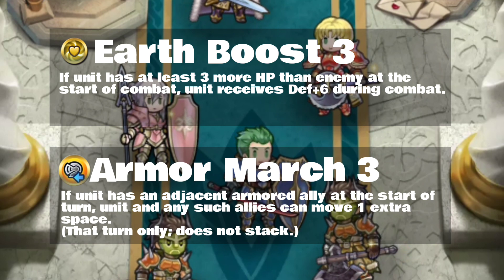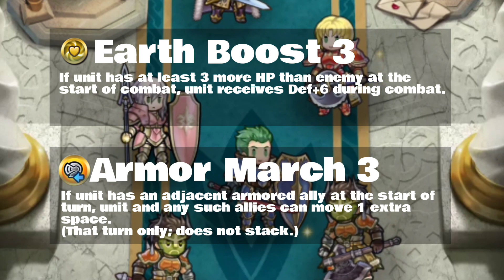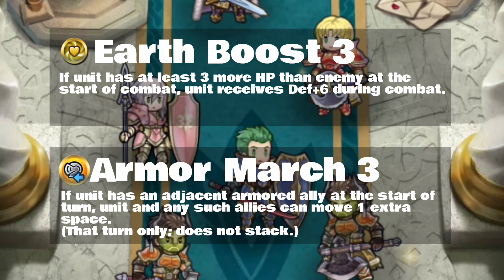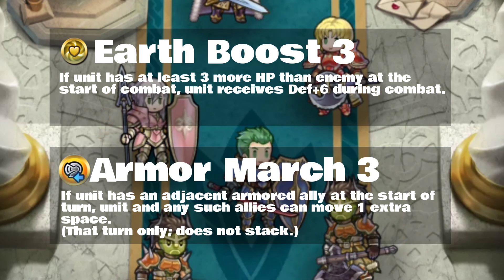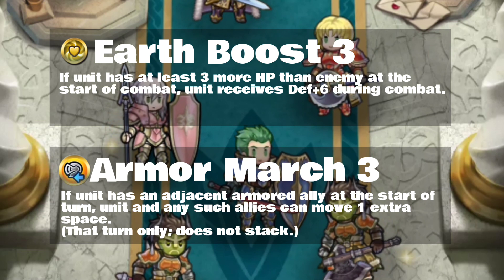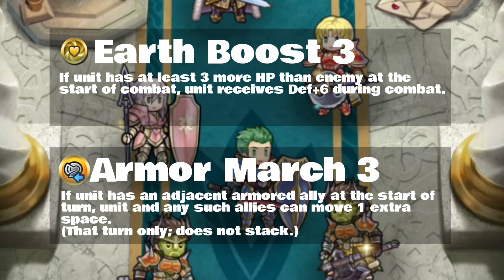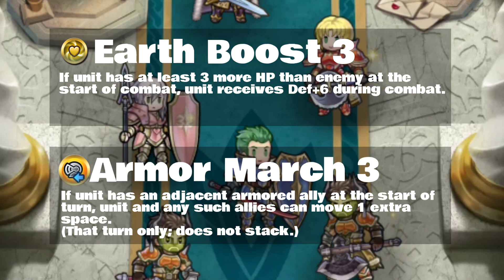Armor March 3 is also here — she's the first unit to have this — making her buddies move a lot faster for one turn. They have to be adjacent to her for it to work, and only armored units can receive the benefit. Importantly, it allows armored units to ignore difficult terrain when moving that extra space, so if you're in the middle of the woods, they can still move two spaces — through forest spots, or right back out. There are several maps where that benefit comes into play in a big way.